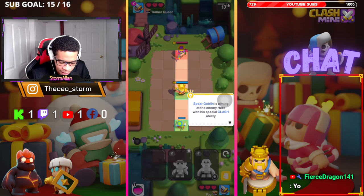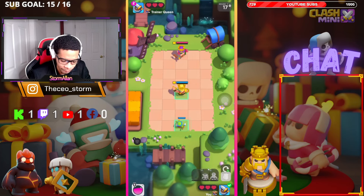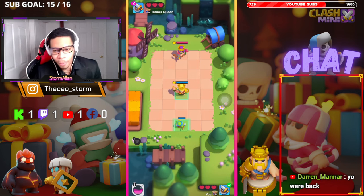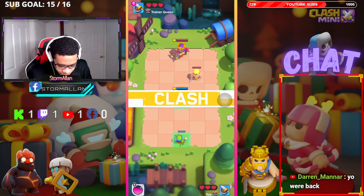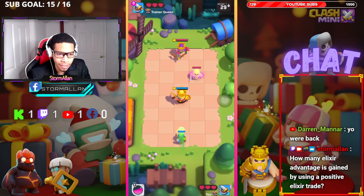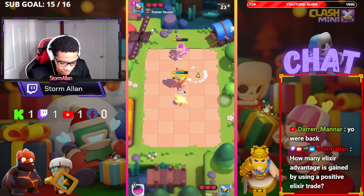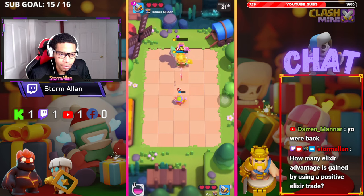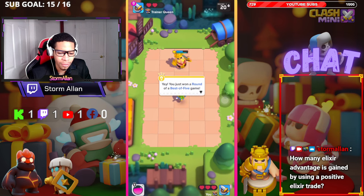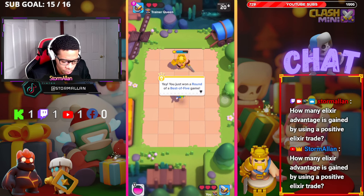The spear goblin is aiming at the enemy hero with a special ability. All clash abilities cast once at the start of the round. How much elixir advantage is gained by using a positive elixir trade? Let's go — okay, yay, you just won the round! Best out of five.